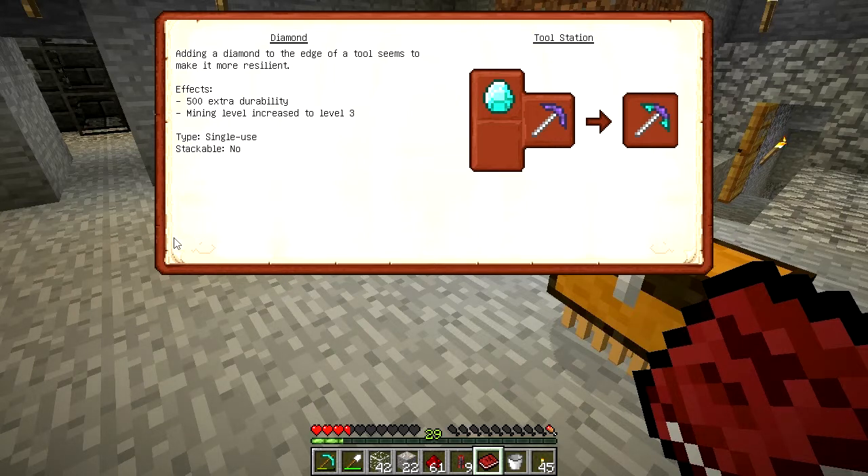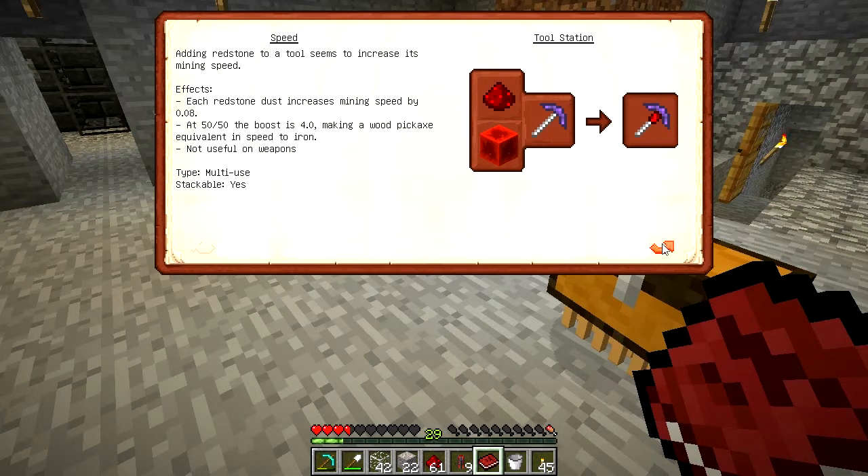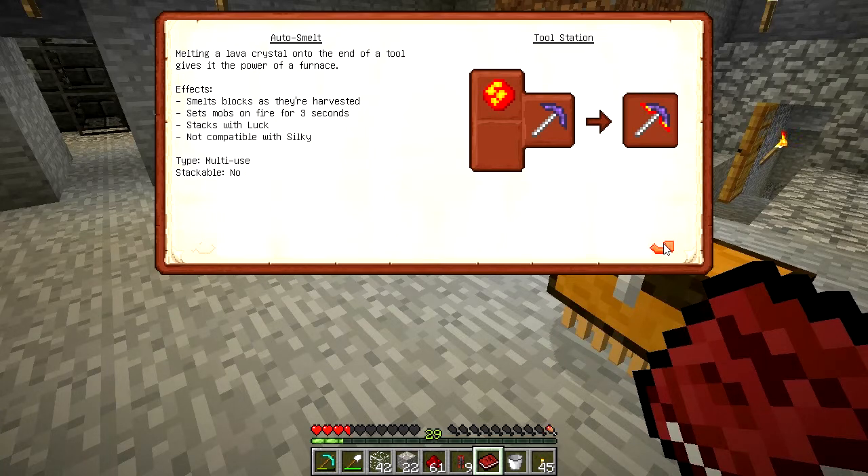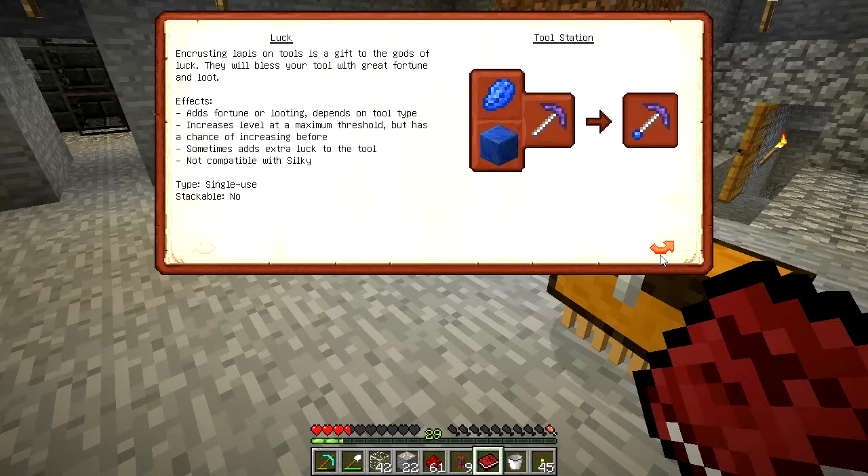Diamond gives extra durability and increases the mining level, which we don't need, so we're not actually going to add the diamond. Adding an emerald makes it more durable — we don't need that either. But we do need to add redstone, because redstone will make it faster. We don't need auto-smelt because that's a one-to-one.